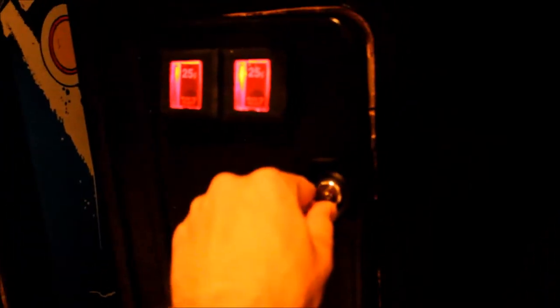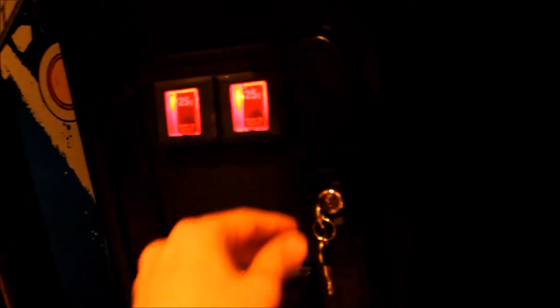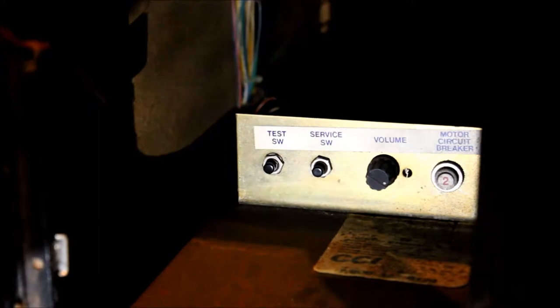What we can do to look at those values is jump into the diagnostics mode. To do that, we can just open up the coin door. Inside the coin door you'll have a set of switches — the service switch and the test switch. You've also got volume and a button for the motor circuit breaker. What we want to do is press the test switch button and I'll show you what happens.